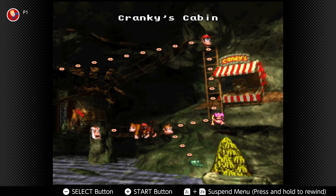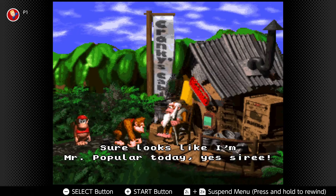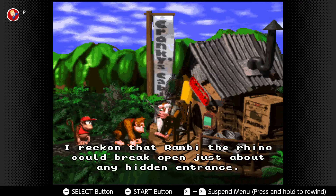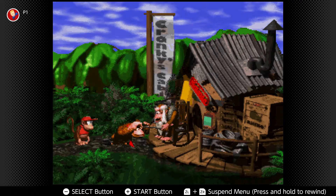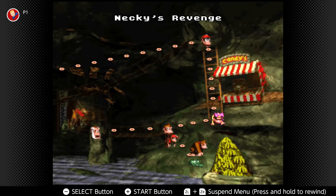Alright, we're at the boss finally. Cranky, what you got? Any words of wisdom to bestow? The Crafty Crocopus Corners — it's all the same thing. I really thought Cranky says some cooler, different stuff. I guess not.